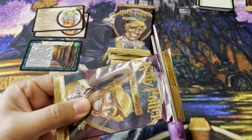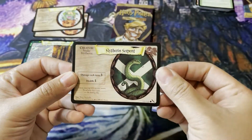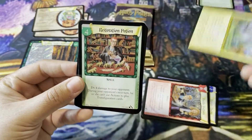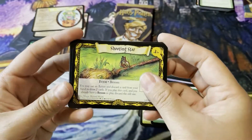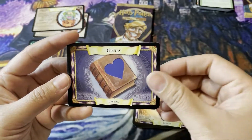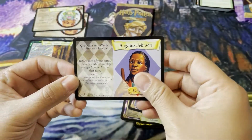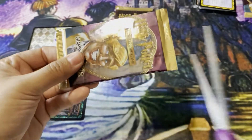All right, let's get some Gilderoy Lockhart — see what he's got inside. Hover Charm. Slytherin Serpent. Beetle Buttons. Catching Apples. Restoration Potion. Another Shooting Star. Some Lessons. Invisibility Section. Rainy Day Match. Angelina Johnson. Not bad.